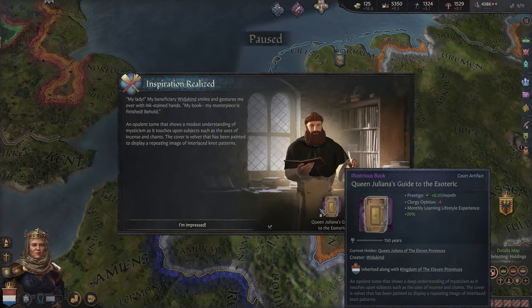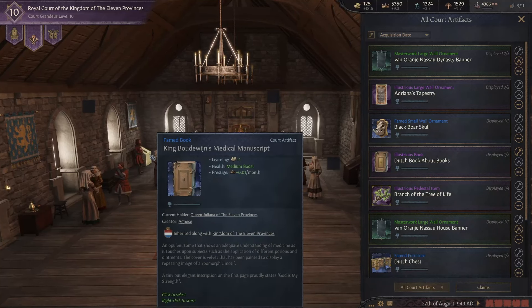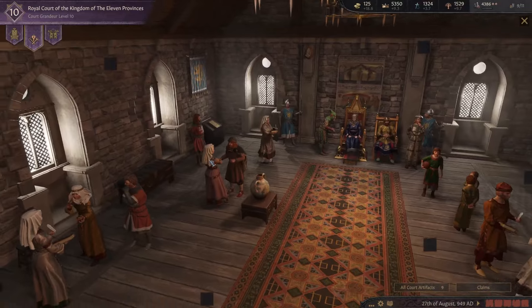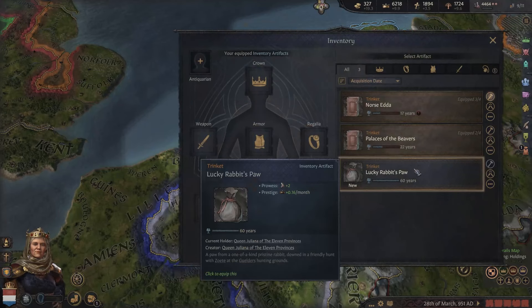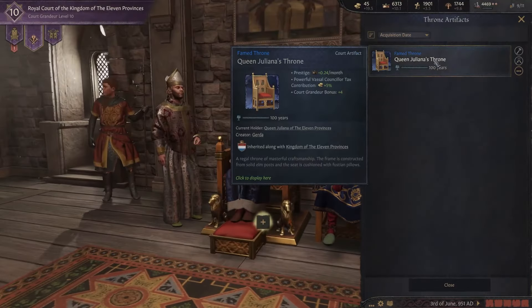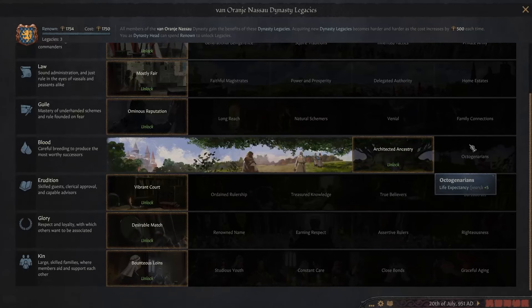We won the war — feels legendary. Queen Juliana's guide to esoteric — that gives monthly learning lifestyle experience plus 20. But we can only assign two books, so I have to get rid of King Baudouin's Medical Manuscript, which does give a medium health boost. As we're not really doing the learning lifestyle one yet, we'll not equip it just yet. We gained the trait Infirm — our health is still fine, but it is kind of dangerous to live with Infirm while being almost 60 years old. We gain a lucky rabbit foot — more prestige and prowess. We get a throne: more prestige, vessel contribution and court grandeur, and another dynasty point.